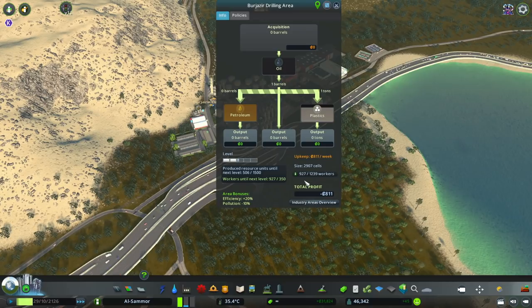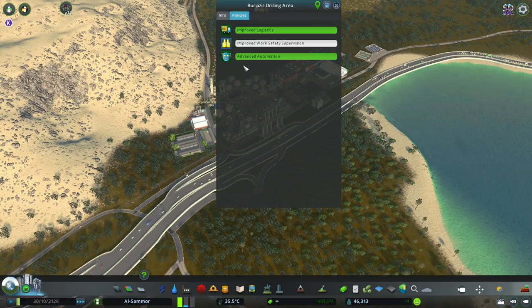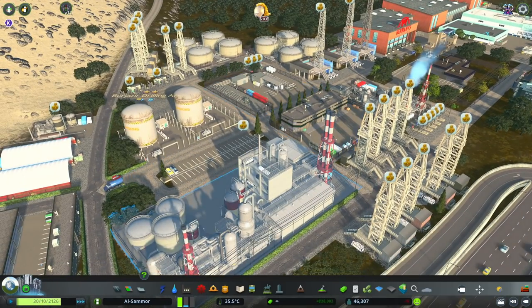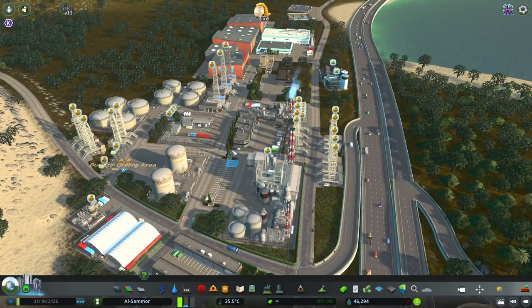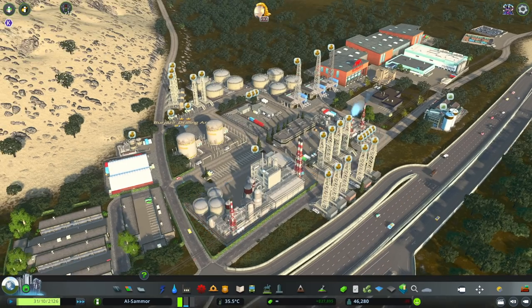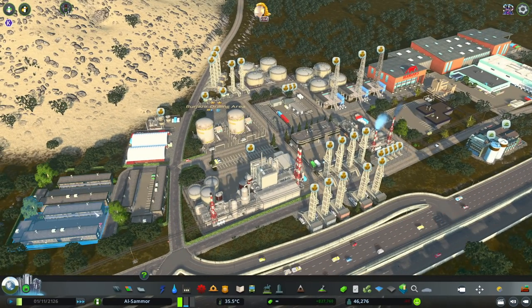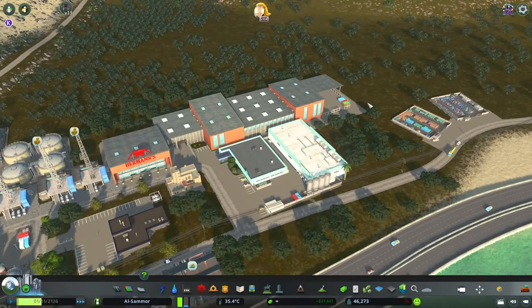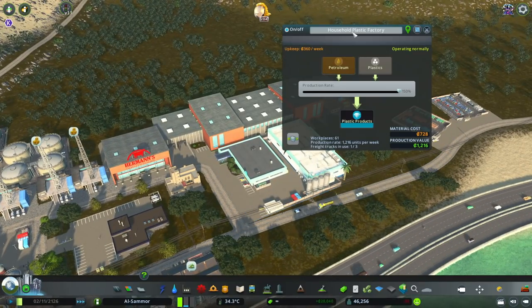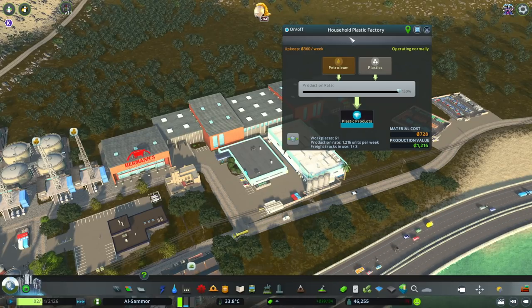I really like this one - I think it's the trees and the parking lots that make it look quite nice. You'll notice the barracks are there for the workers. Over here I've added a few extra things: a household plastic factory that's producing good money with the production rate turned up really high.